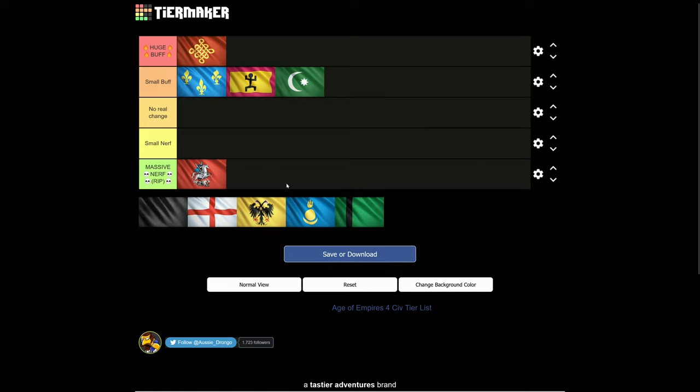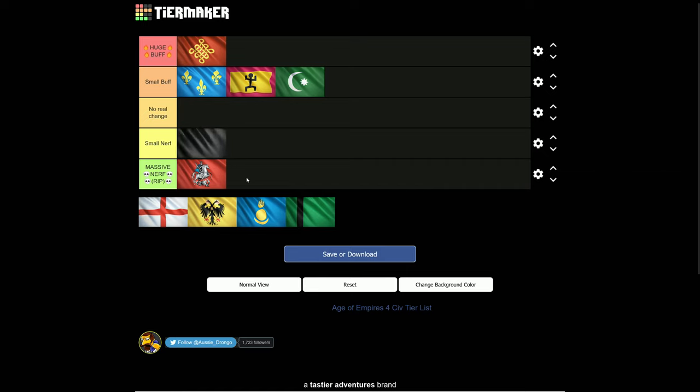On the other side of the equation, which civilizations are nerfed by this — just a small amount — I would say the Abbasid Dynasty have a small nerf here, simply because they have a propensity to go for more town centers. You want to make more town centers with the Abbasid Dynasty; it's part of your game plan, part of your strategy. As a result, you're going to be on the bad side of this change. Typically with the Abbasid, you always want to be up one TC over your enemy — they're kind of like the Zerg, just always expanding out. And because of that, it is a nerf to them.